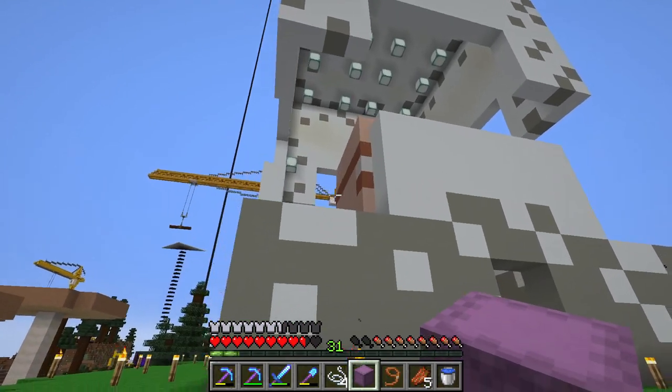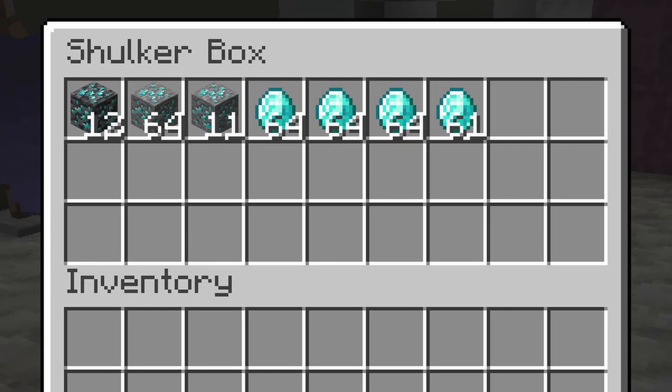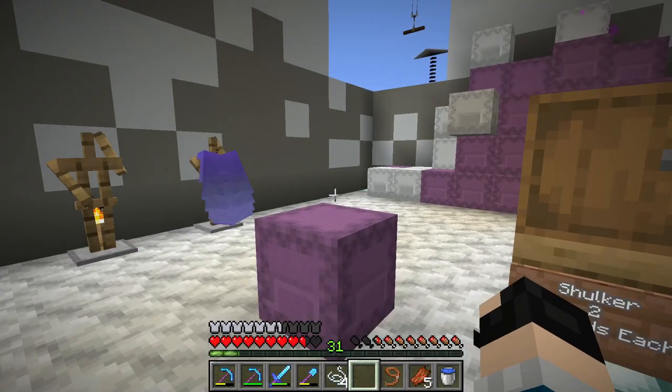I believe this is the place to be. We got elytras on either side, so let's go buy one. Check that out, look at all those diamonds we made in the last episode. Elytra: 30 diamonds. Fine, take my money you extorter.